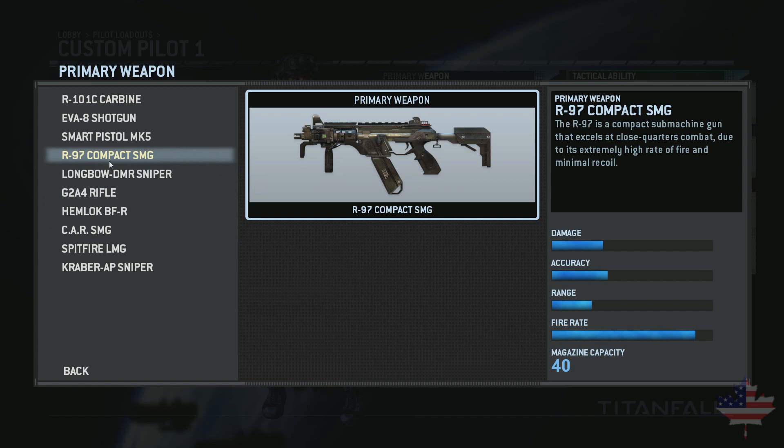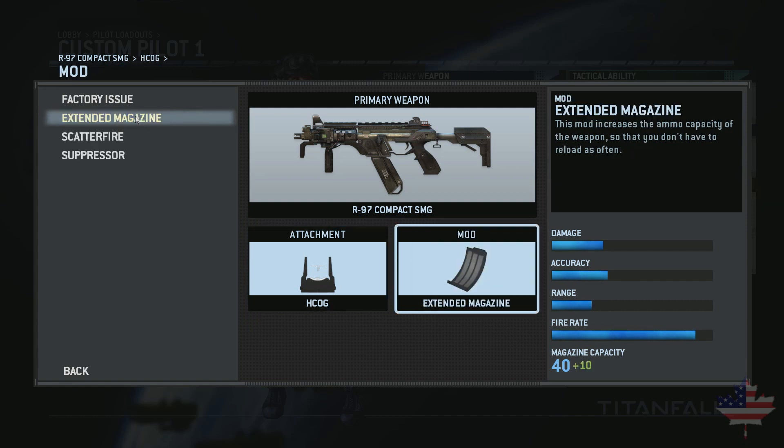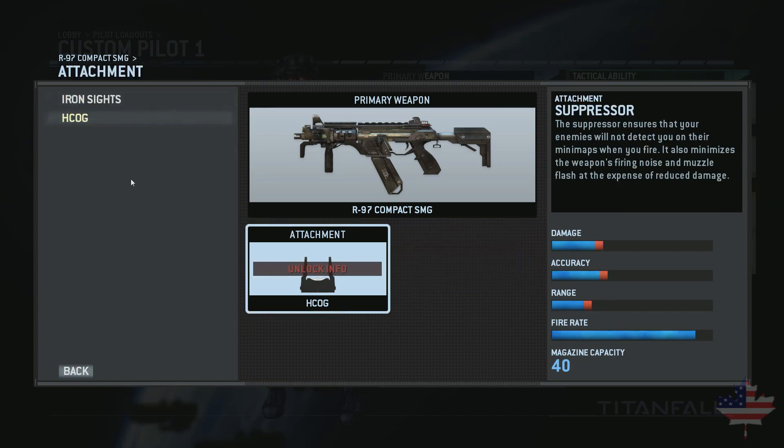The Car SMG is a bit slower and more accurate, while this one is much more like a PDW — really, really good in close quarters combat. And that's what I'm going to be using with an HCOG sight, which is basically the red dot sight of the game. It gives a little more zoom for the weapon, and it's really good. Plus, it's the only optical attachment for the weapon, so why not use it?